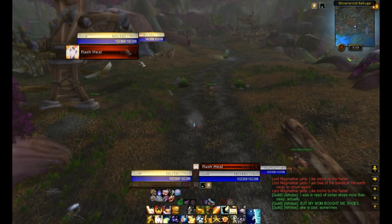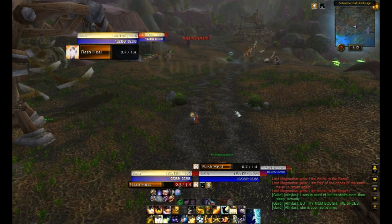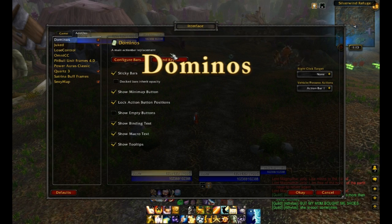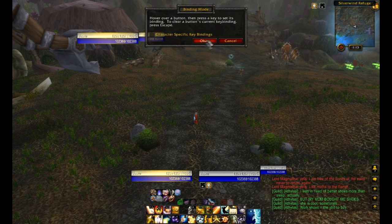I use Quartz for castbars, as you can see — you've got target castbar, player, focus. Dominoes bars — they added bars down here. Really big time Dominoes, easy to bind keys, easy to configure. You just hover and click.